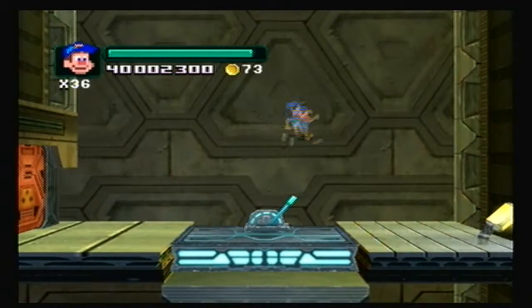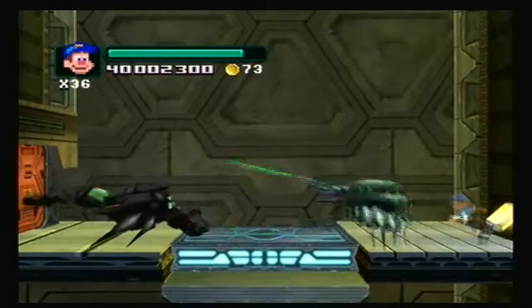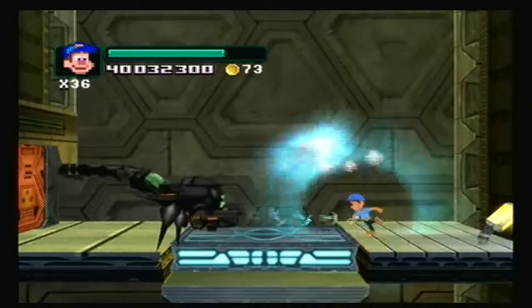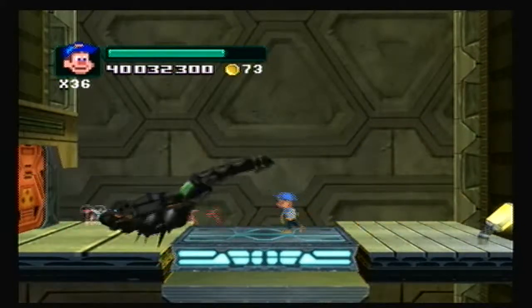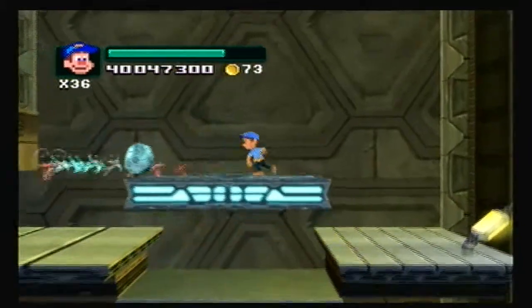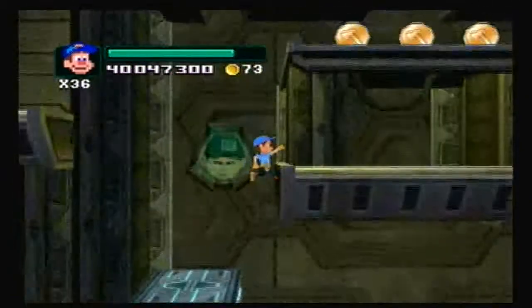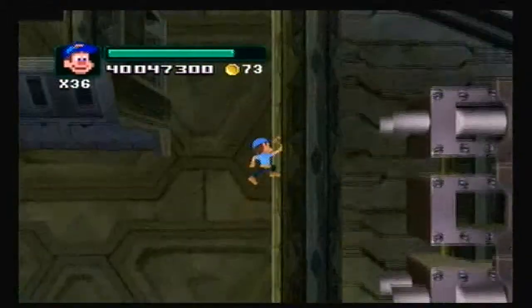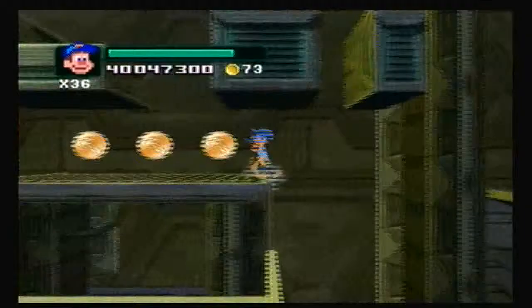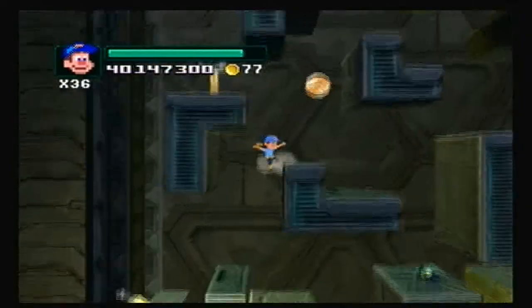Nothing there. Okay. I tell you, it's getting real now. Yeah, if I'm pretty close, he can't do that to me. Turn you to an egg. What is to the right there? Nothing. Oh no, that was another way to get up here. Oh yeah, this is really maze-like here.